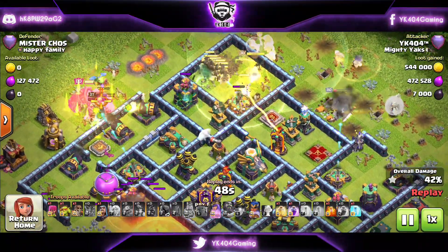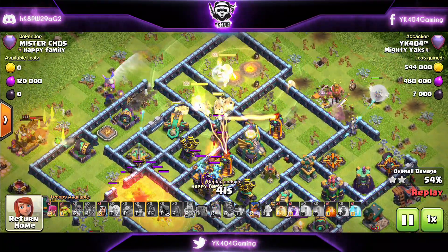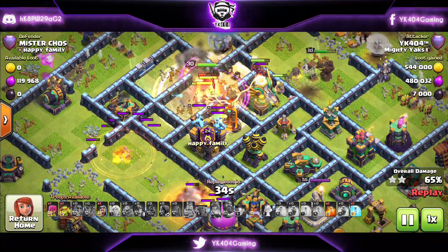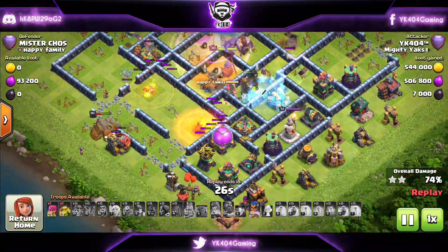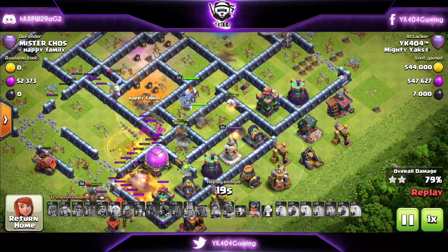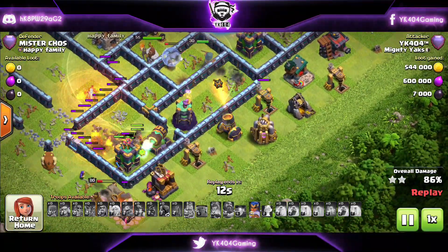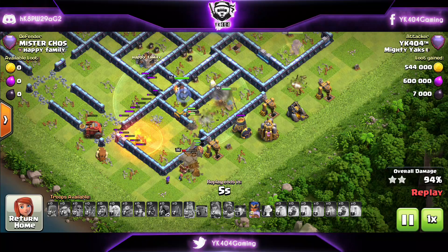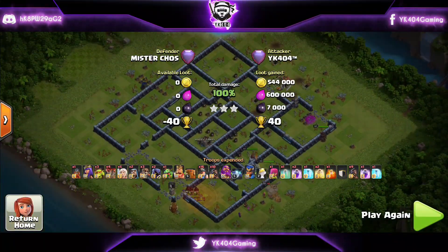The King is doing a brilliant job funneling and keeping the hybrid inside the base. The Royal Champion is also with the hybrid, and I've sent one Headhunter with the hybrid troop. Now the last rage and heal spell has been dropped at the core. Poison for the enemy super minions — they can't do anything under the poison, especially with the Royal Champion going in with the hybrid. I froze the Scattershot hitting the hybrid. The Flame Flinger hasn't popped, the Royal Champ's ability is still up, the Queen is still strong, and we have plenty of hybrid troops. That's how you do Hybrid.